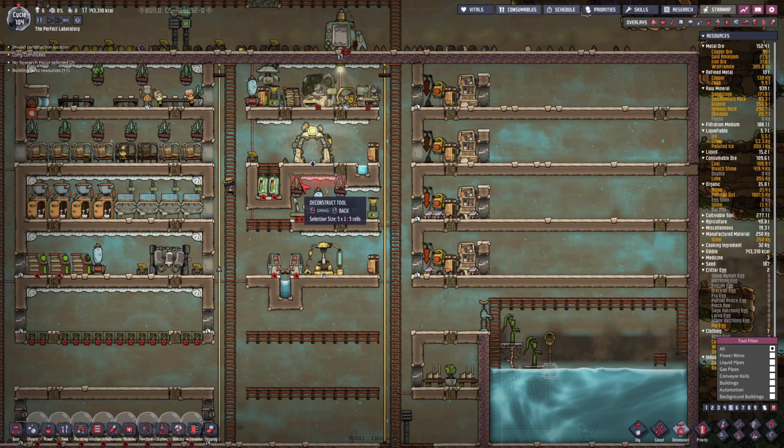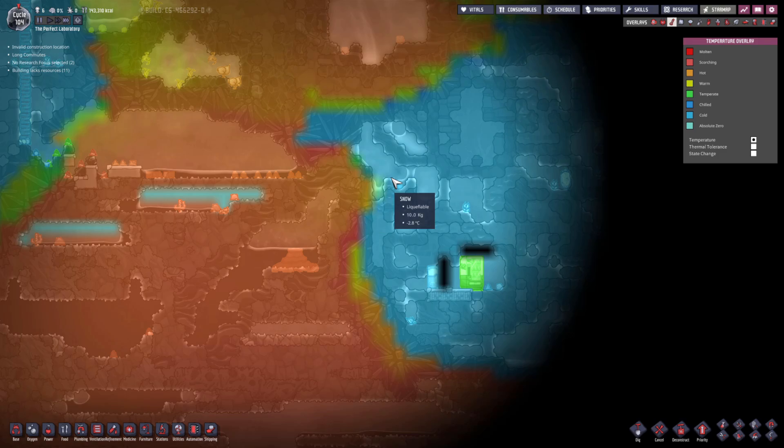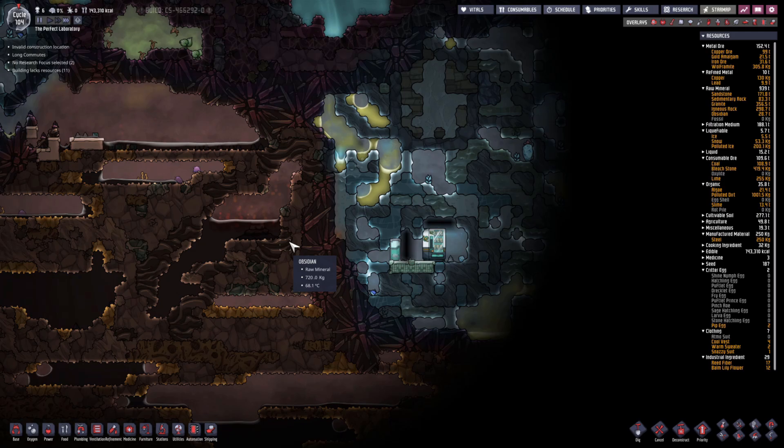First of all we need some room here so I'm going to deconstruct some stuff. We need some room for automation. There's one extra thing I want to do - looking at the bottom here we have a little bit of heat seeping into this cold biome and melting everything. You can see we already have 300 kilograms of water here and if we start digging here this water will come through. I don't want this water to mess up my oil - this is nicely separated and I don't have to filter anything.